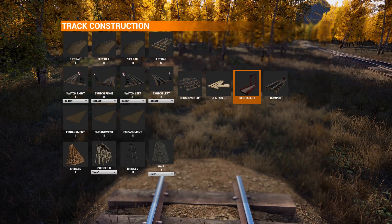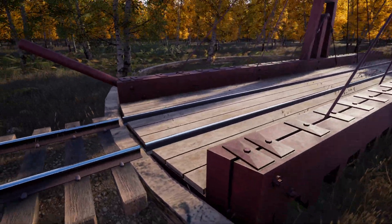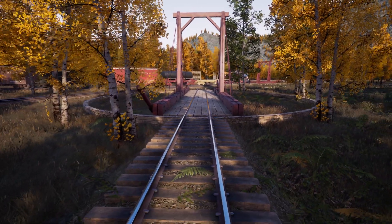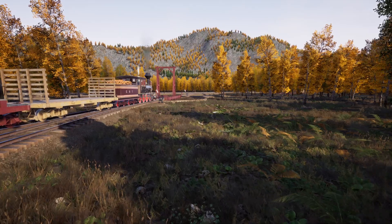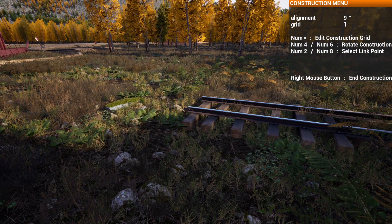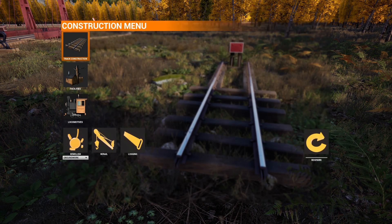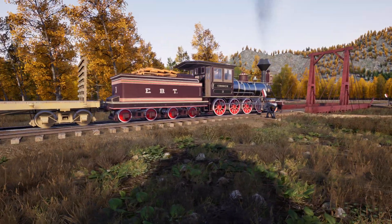You've got two turntables to choose from now. Select your turntable and — bam — it's on there, lined up perfectly, no crazy terrain-leveling steps required. On the other end, do the same thing: grab your track, link it up, and you're gravy. Very simple. The bumper can be placed just as easily — select it and throw it on the end of a line. You will need to lay down some dirt or gravel to level it with the terrain though.